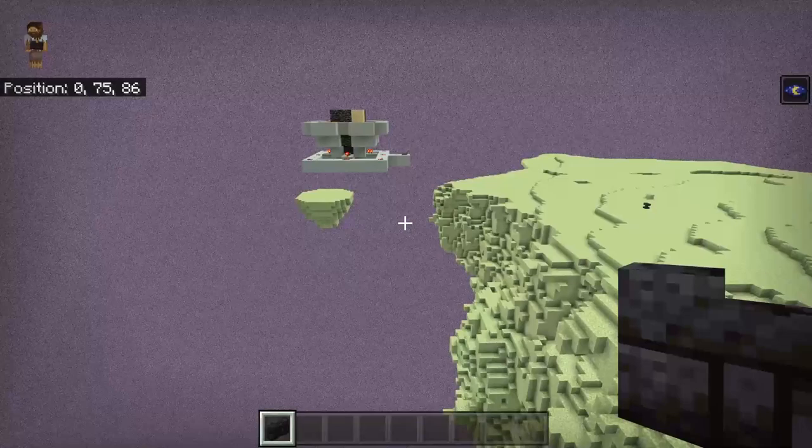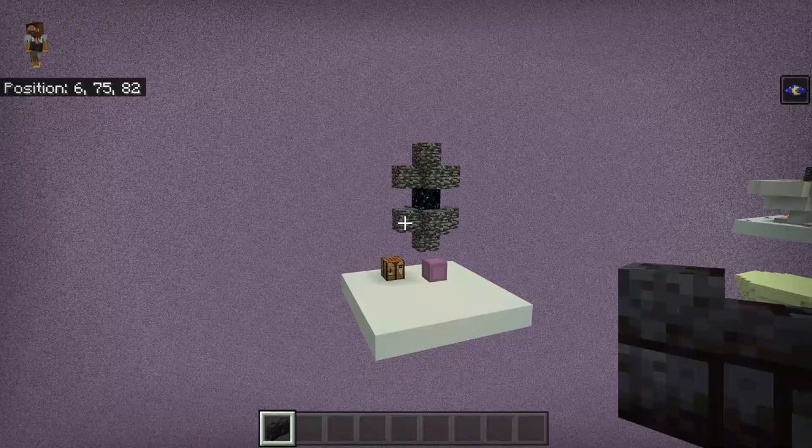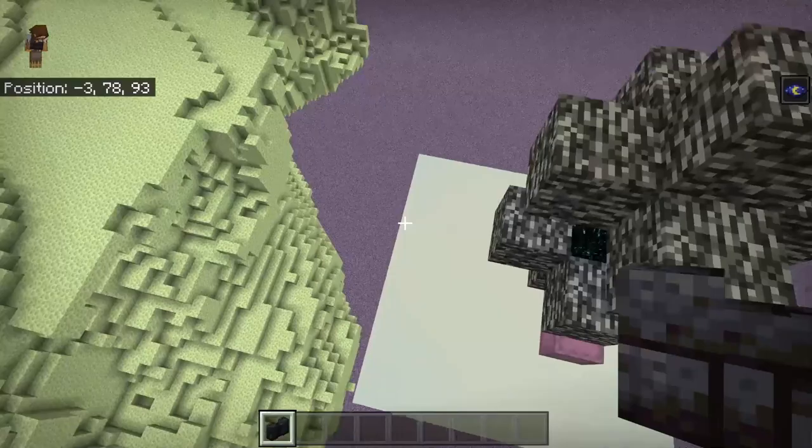The first step is to find yourself an end gateway. Remember, you're not going to damage your end gateway whatsoever, so if you wanted to remove this farm at a later date you could do that. Also as part of the first step I would probably make this platform — it's going to be a lot easier for you to do in survival.